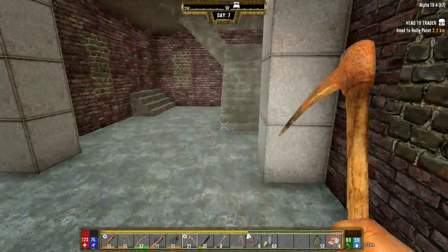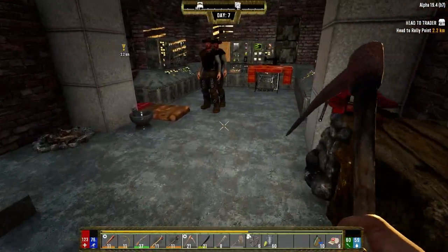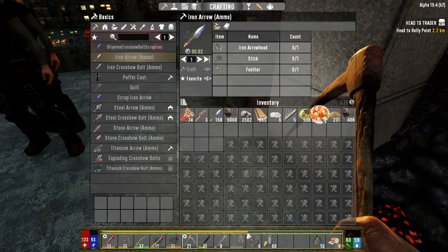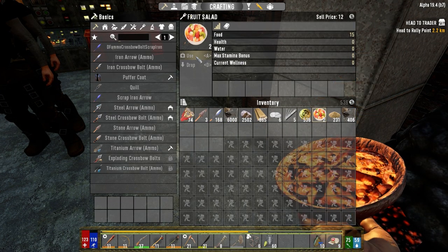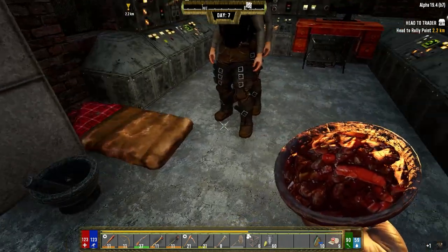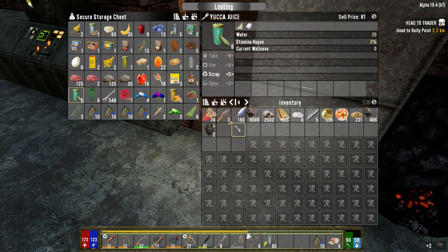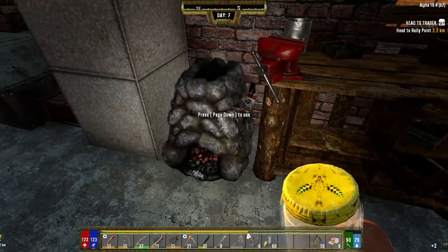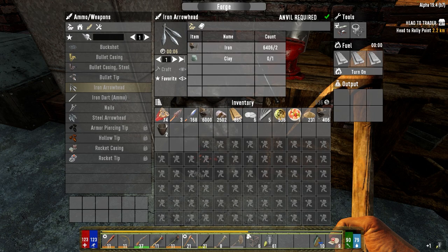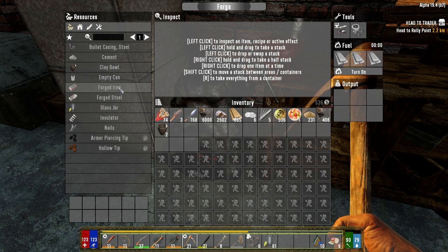I did grab a fair amount of iron last night, and I made a little bit of food last night. I didn't knock out the stairs - we have to do that today. We got over a stack of iron here, so we're going to get a couple things going. We want to get some forged iron working because I want to reinforce Jen's door.